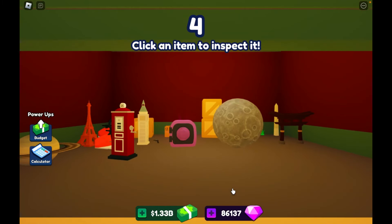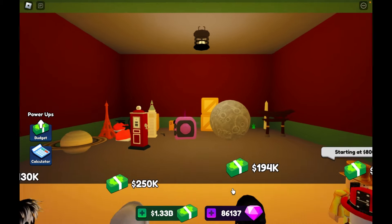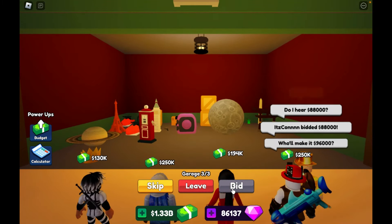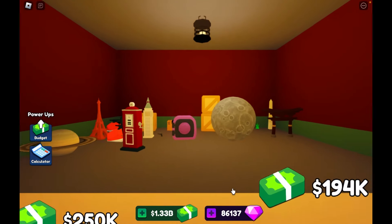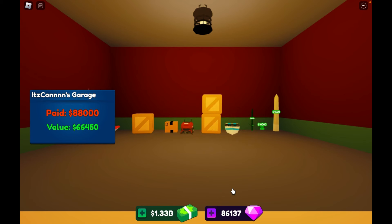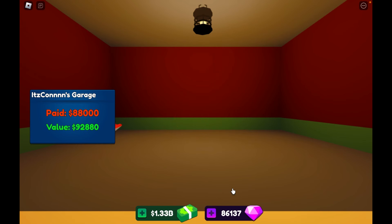Here we are - our first gem safe. This was actually my very first auction so that was a good result. I thought maybe this is going to be a good day of getting gem safes. So that's nice - I'm on 86,000 gems and it costs 250 gems per auction. Lovely jubbly, we got our very first one.